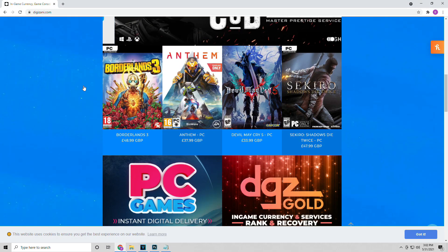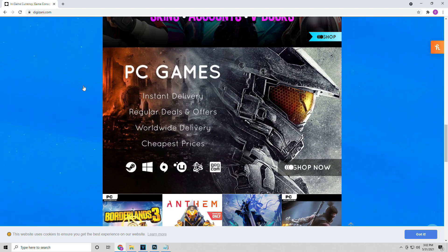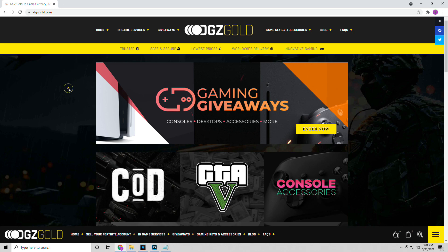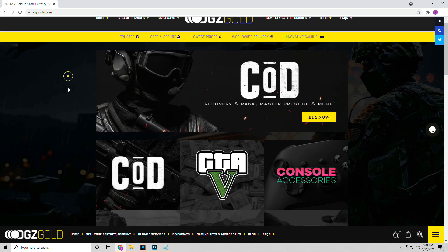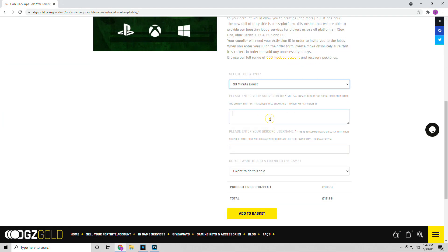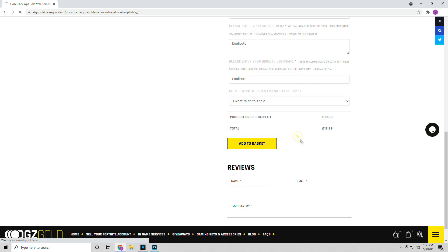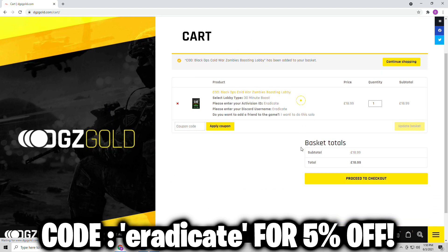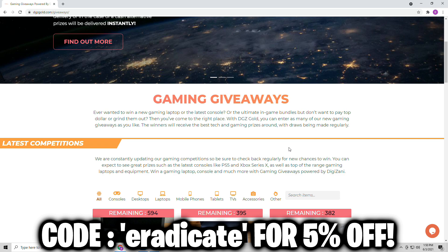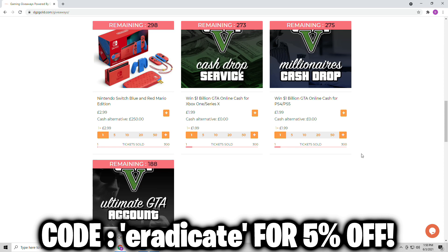But before we get into that, I want to quickly mention that this video is sponsored by Digizani. This website will allow you guys to purchase in-game currency, video games, and boosting services. Specifically for Call of Duty, you can navigate over to DGZ Gold and purchase things like max level weapons, max prestige, Dark Aether and DM Ultra unlock services, and so much more. Make sure to use code 'eradicate' for 5% off your purchase. You can also go to DGZ Gold Giveaways and enter to win some awesome prizes. Big shoutout to DGZ for sponsoring this video — remember to use my code when making purchases for 5% off.